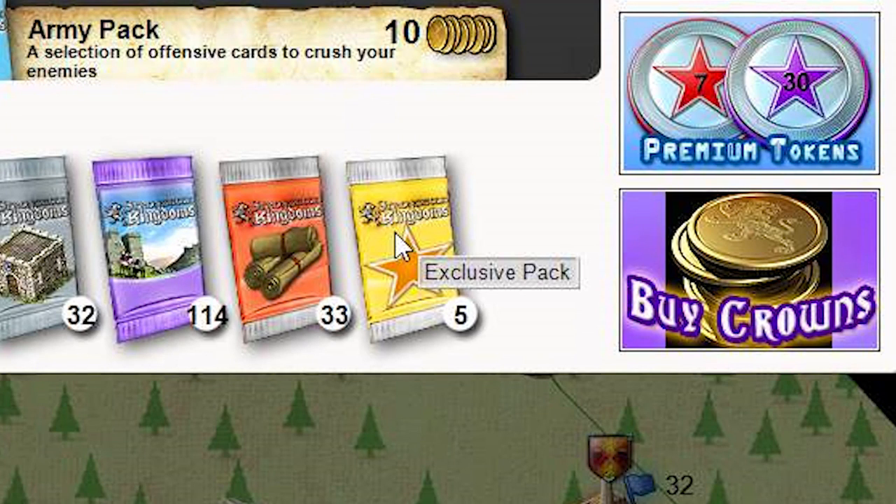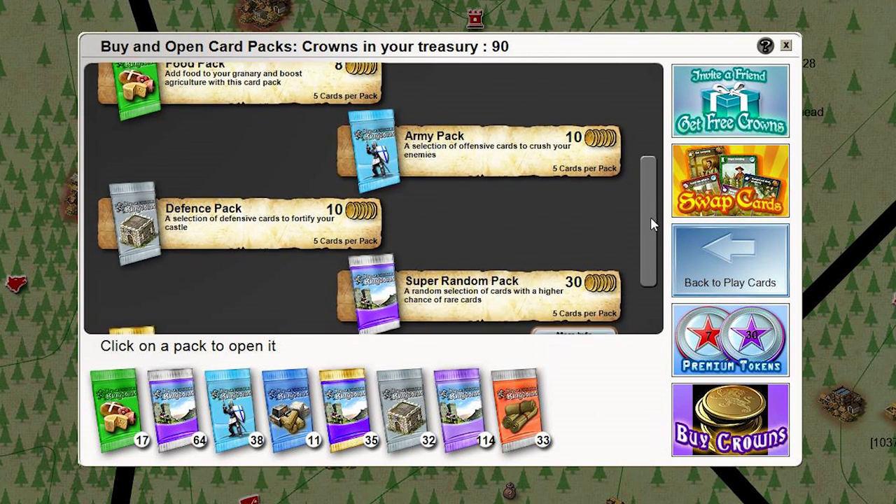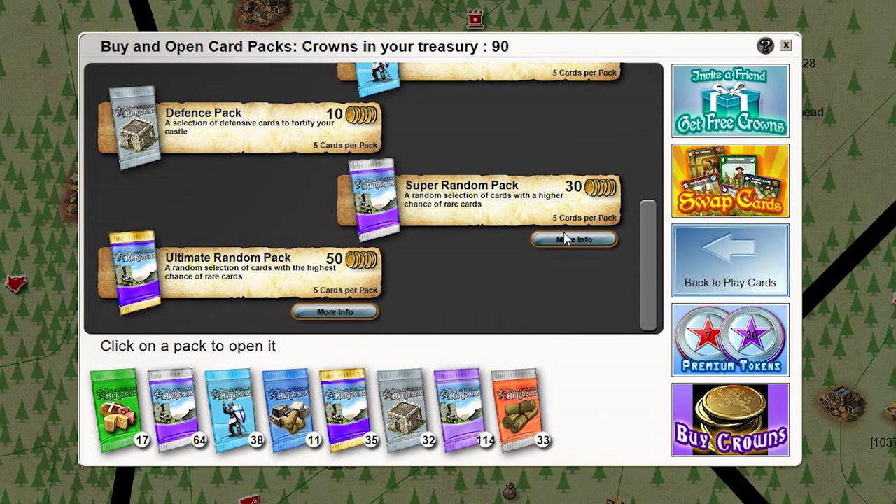How's it going everybody? Raising Hill here and today I'm going to be opening five exclusive card packs for Stronghold Kingdoms. These are the card packs with a little star symbol on them and they're very rare. They're very difficult to find in the game because there's no way to purchase them — you simply cannot purchase an exclusive card pack with in-game currency.